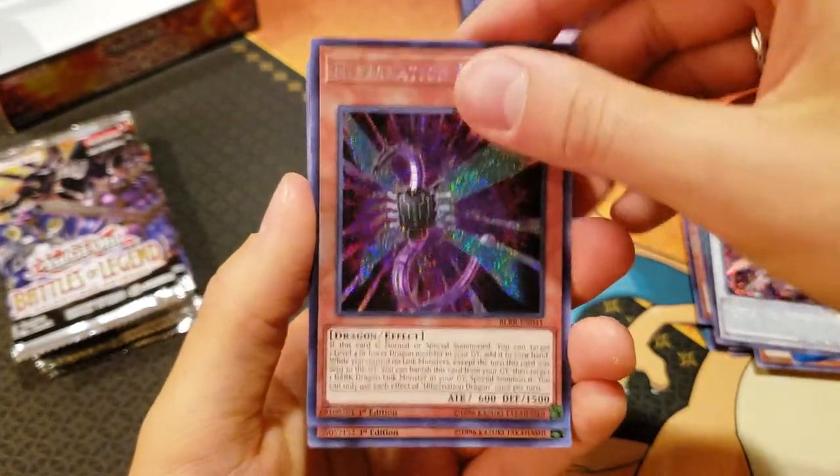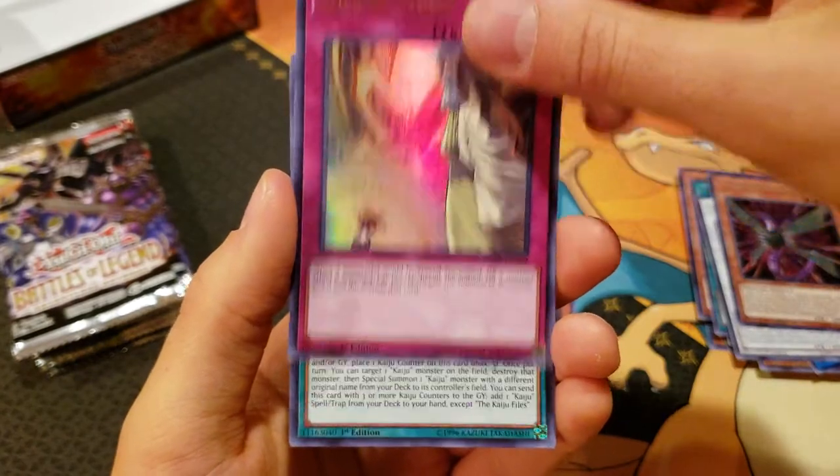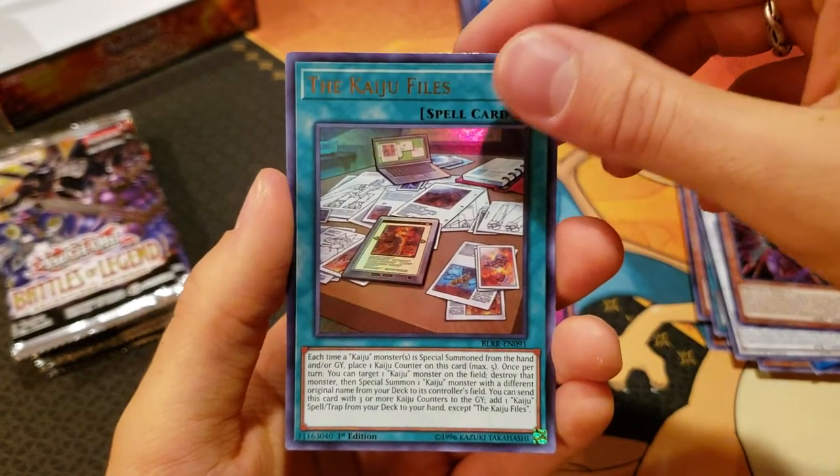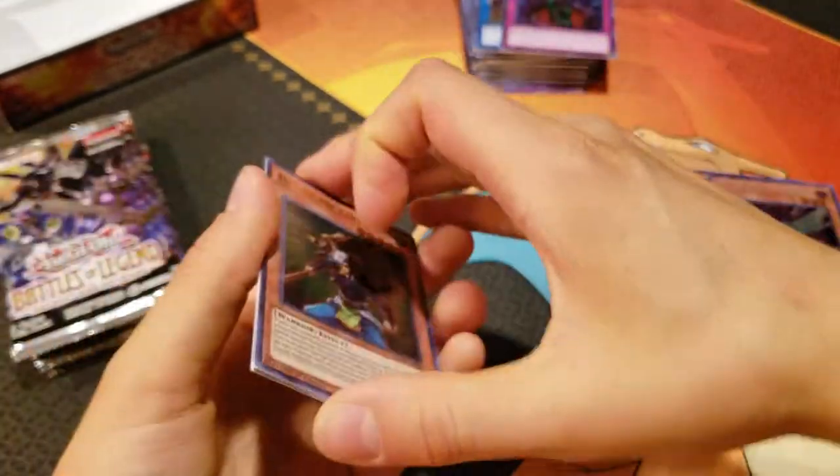We've got a Hibernation Dragon, a Noble Knight Medrott, another Solemn Strike — very nice — the Kaiju Files, and Hayate the Earth Star. That's funny — the Kaiju Files. I need to check my glasses because I'm not reading very well.